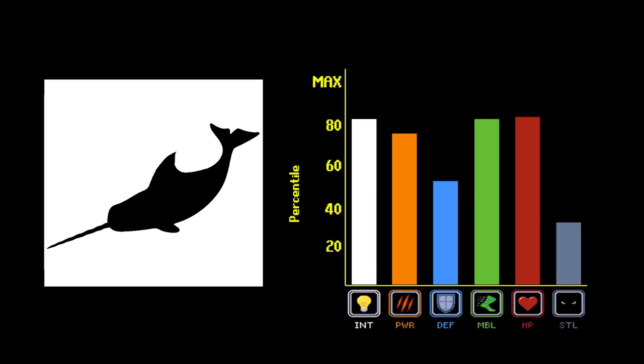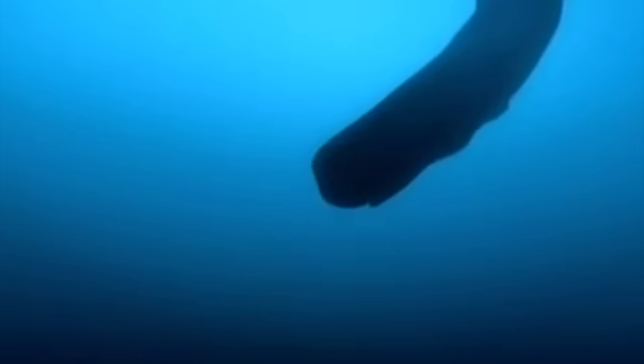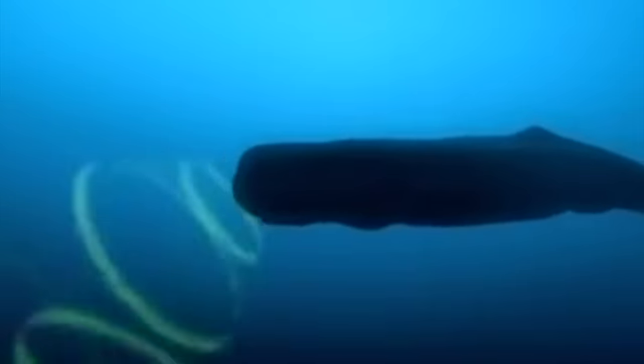The beluga and the narwhal both made sacrifices to mobility in order to gain the cold resistance perk needed to survive the Arctic server. On top of the typical choice to put points into blubber, belugas and narwhals both also opted to cut the dorsal fin perk, which lowers their overall agility in the water but helps conserve heat. Both also made significant sacrifices to their vision, but luckily cetaceans have access to one of the most overpowered abilities in the entire game: echolocation.